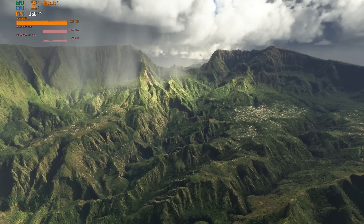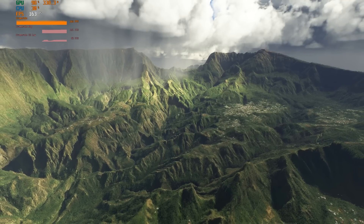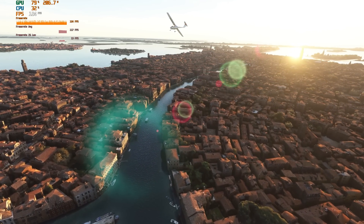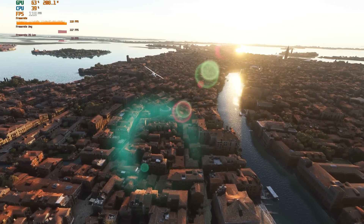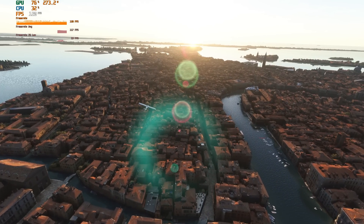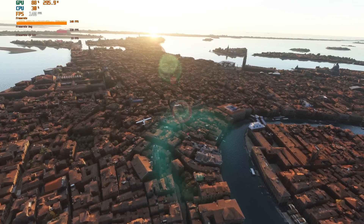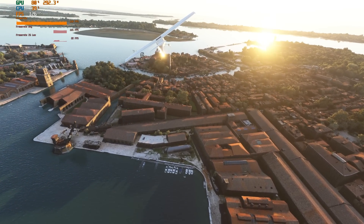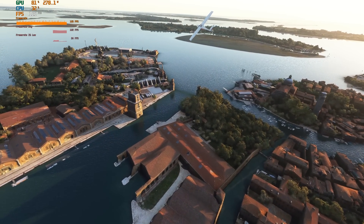DLSS 3 and frame generation is a new technology from Nvidia and currently only works on the RTX 4000 series graphics cards — so the 4090, 4080, and the 4070 Ti. Very likely it'll work on future releases of the same series as well. Essentially, the basics of how it works, at least as I understand it, is that the AI takes two frames — the first frame and the second frame — and then creates a third frame that it inserts in between. This, to me, feels a little bit like magic. It's an artificial frame, not created by the game engine as such, but rather created by AI and deep learning.